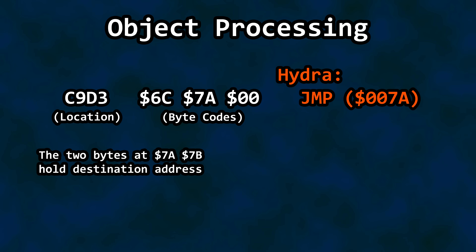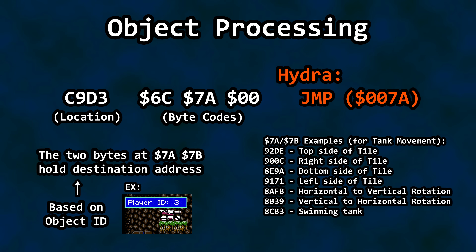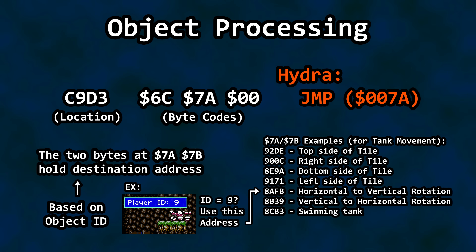The game updates these destination bytes elsewhere in code, and the values are looked up based on the current object ID for player, enemy, projectile, or anything. Code doesn't have to concern itself with a giant conditional statement multiple times per frame since the destination at this instruction is dynamic. When the player ID is 3, the destination is 92DE. The code at that address checks the various tank rotation criteria we just covered. Since the tank has begun rotating, the object ID has changed, so Hydra's destination for player movement has also changed — it now jumps to the horizontal-to-vertical rotation address.